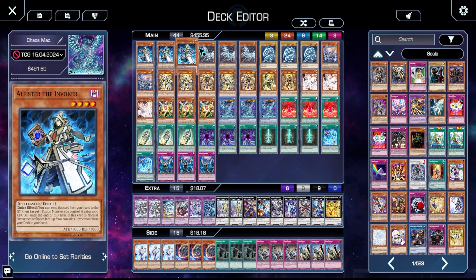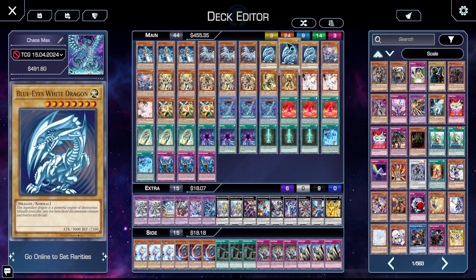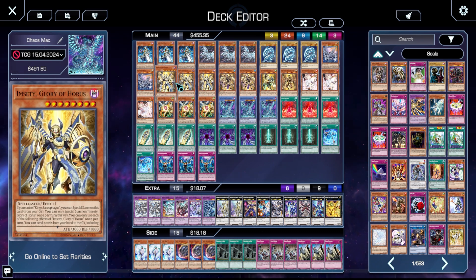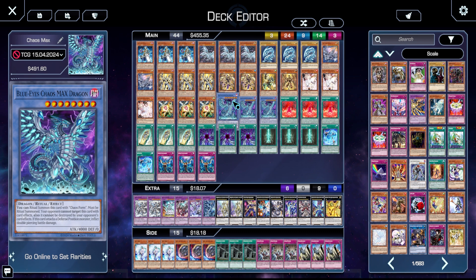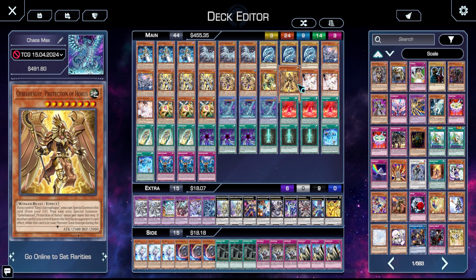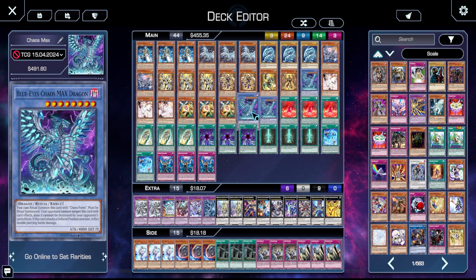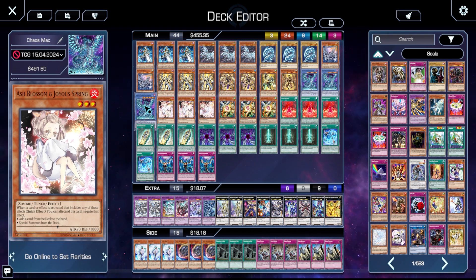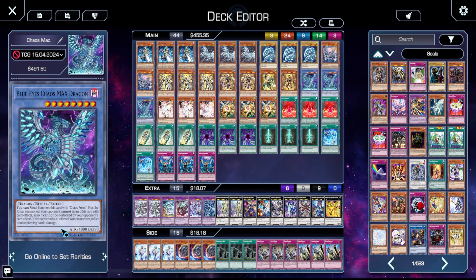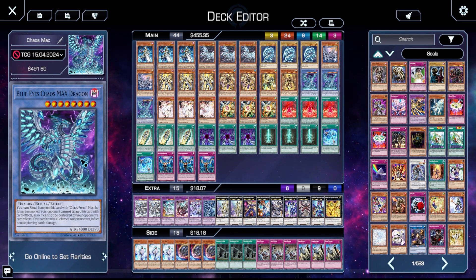Let's go card by card. We've got triple Aleister, triple Alternative, triple Blue-Eyes, double Jet. I am running the Horus engine, so I have triple MST, double Donut Tooth, one Hoppy, and one Kuyubishnith. Then I have triple Chaos Max — the namesake of the deck. If you've never seen Chaos Max, it cannot be targeted by your opponent's card effects, cannot be destroyed by card effects, and it does piercing damage. It's just one hell of a card to get through.